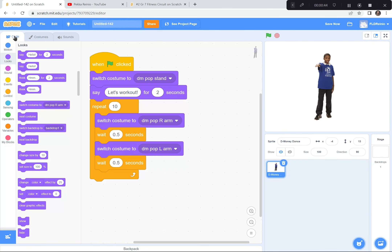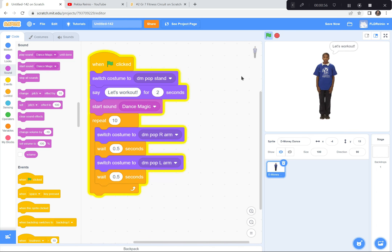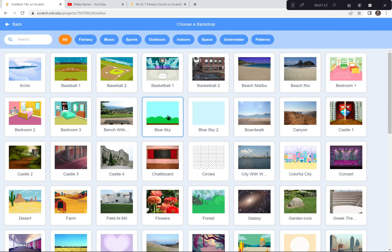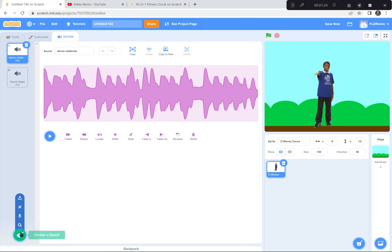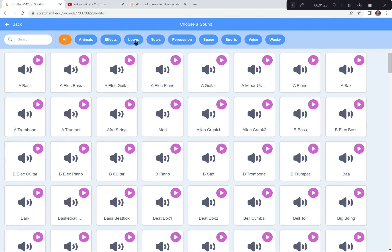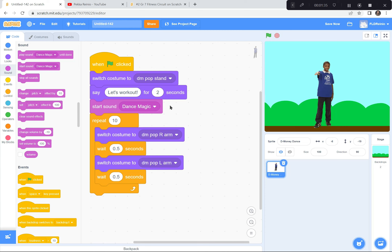Now I'm going to go back to the code. Before he starts his repeating workout, we're going to start playing the sound — so I'll add 'Start sound Dance Magic.' Let's see how this works: green flag, 'Let's work out,' music plays, he starts doing his dance moves. The backdrop is kind of boring too, so I'll click down here and choose a backdrop — I'll go with Blue Sky and pull him down a little so it looks like he's standing on the ground. So the next step is to get a piece of music by clicking the sounds button and searching in the loops category.